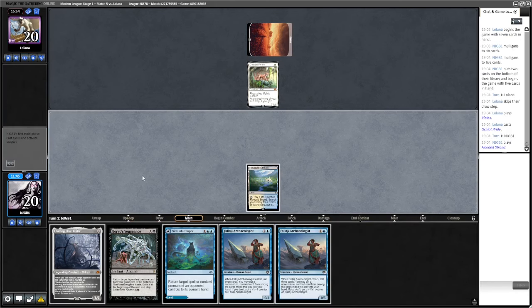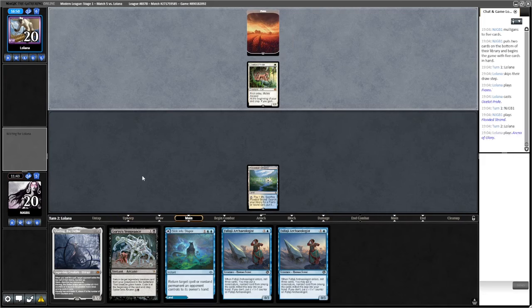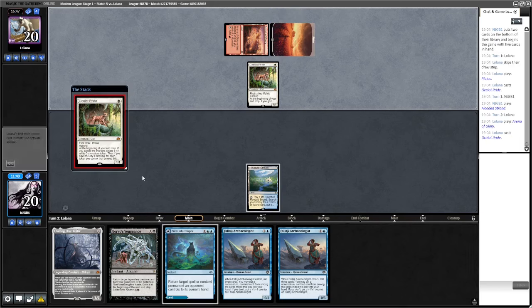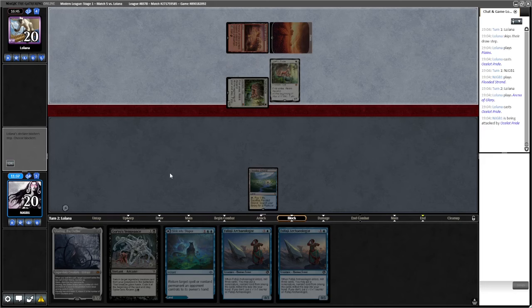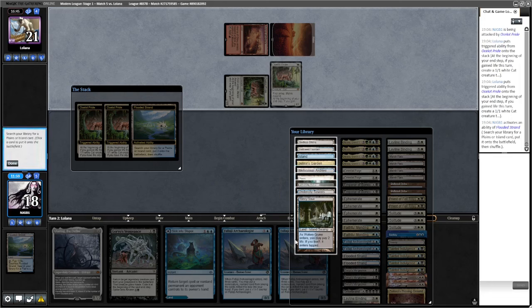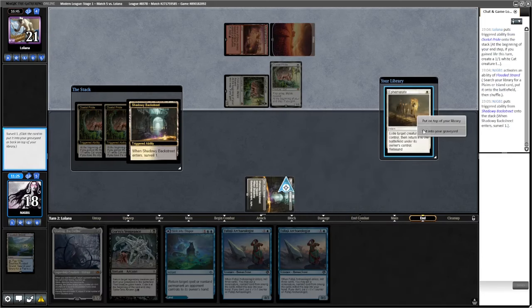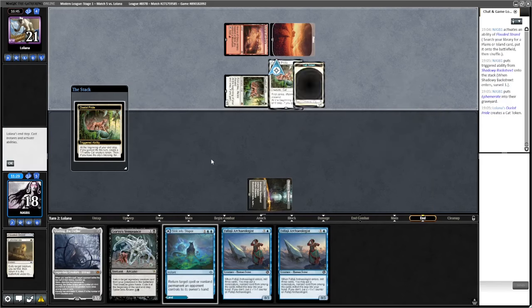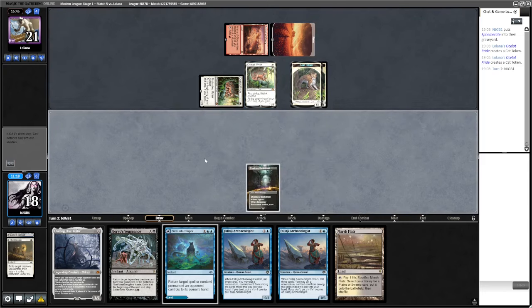Flooded Strand, pass — see if we can high-roll again. Another Ocelot Pride from the opponent — this just gets very silly very quickly. We need black and white mana so get Shadowy Backstreet. Ephemerate — don't want that one. I'm going to have to take some damage, this is getting out of control. Marsh Flats — we need blue but we need to get it anyway.